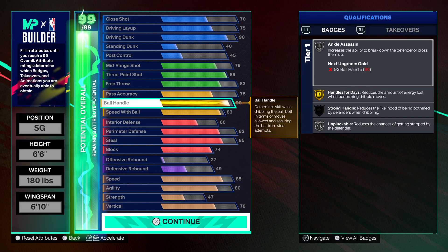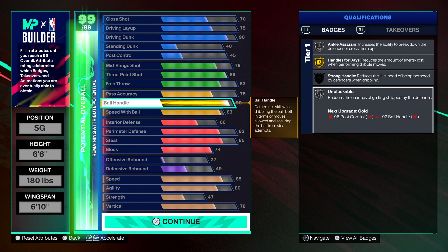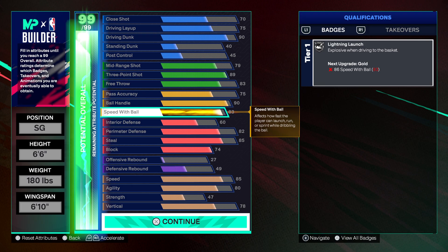This build is really fire all the way around — you're getting a 90 ball handle, which gives you gold handles for days. You can use 2 of your first 5 cap breakers on the ball handle, boost it up to 92, and that's gonna give you the gold unplugable. That's heat, especially for people who don't trust silver unplugable. A lot of people are more comfortable with that gold unplugable, so you can definitely do that. You can also max plus 1 the unplugable until you unlock the cap breakers.